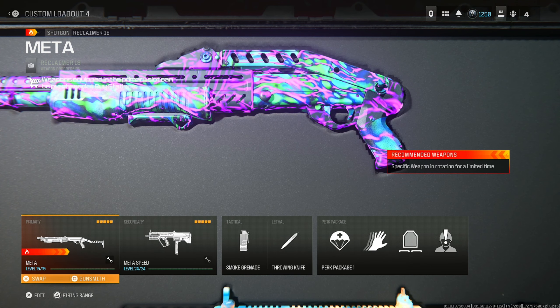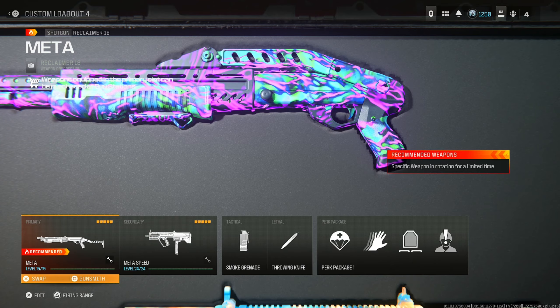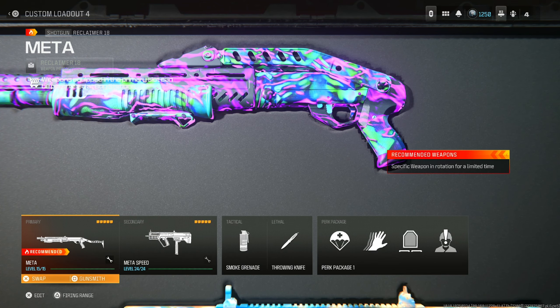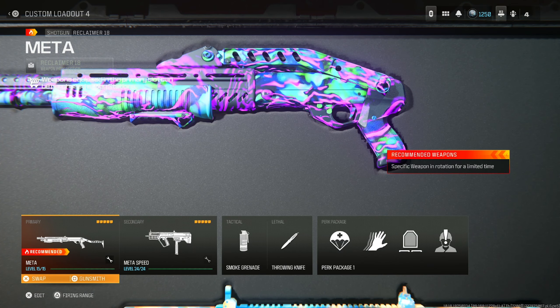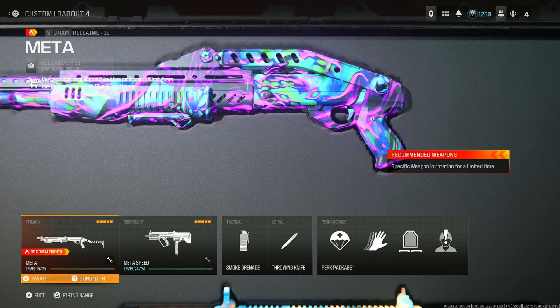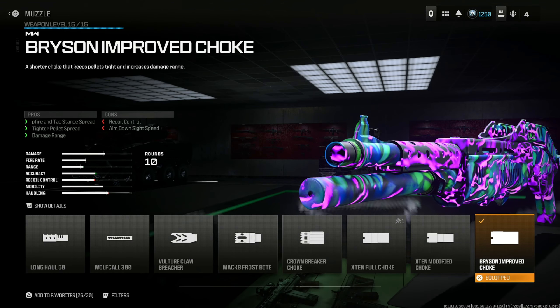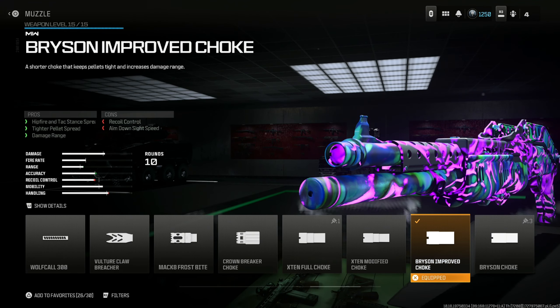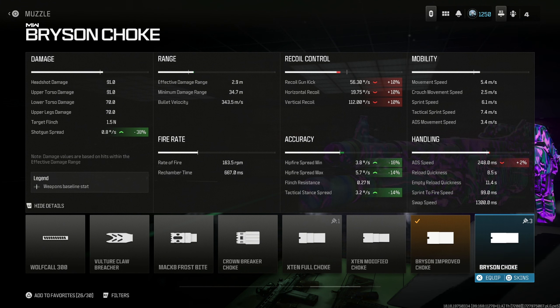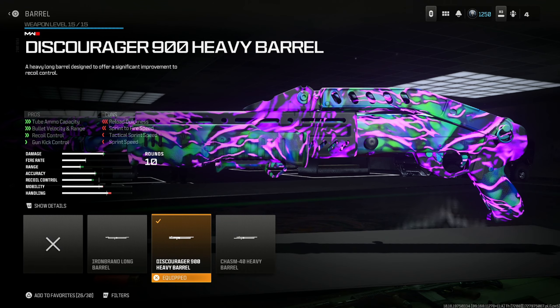Finally, for those that want to deal with enemy squads and stackers — the Reclaimer 18 shotgun. It's one of the best close-range guns in the game, if not the best. Throw in the Bryson Improved Choke or the Bryson Choke — completely up to you. The Bryson Improved Choke gives 23% reduction in shotgun spread with 2% and 3% for effective and minimum damage range. The Bryson Choke gives 38% shotgun spread reduction.